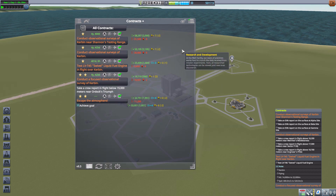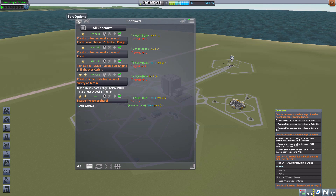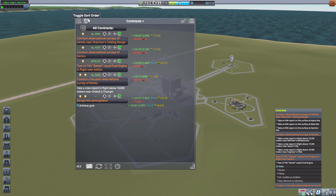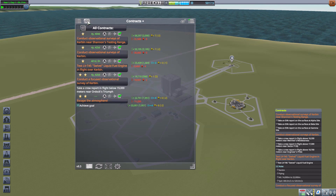The Contracts Plus UI has so many more options. Starting at the top, the first is the sort option, and we can choose to sort our list of contracts by either difficulty, expiration, acceptance, reward, type, or even planet. You just select whichever one and then toggle either ascending or descending, which is useful to have.